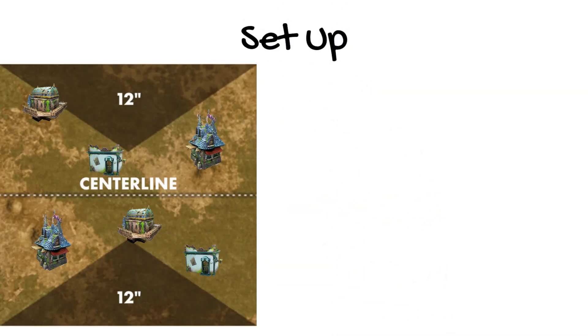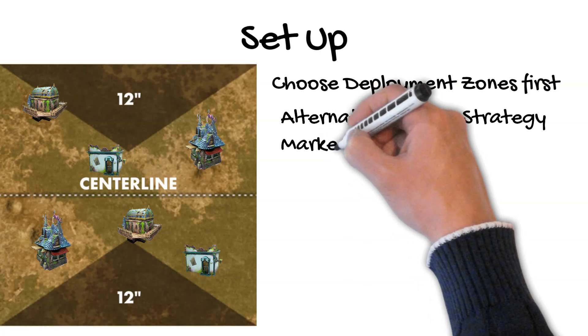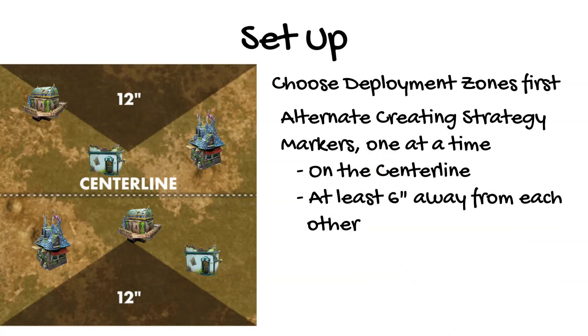After the players choose their deployment zones, you'll take turns creating strategy markers on the centerline. The defender places one first, and since they are created, they are not allowed to overlap impassable terrain. The attacker then creates a strategy marker on the centerline at least six inches away from the first one. Then the defender and attacker each place one more, with each new strategy marker at least six inches away from all the others. After the strategy markers are on the table, deploy your models like normal.